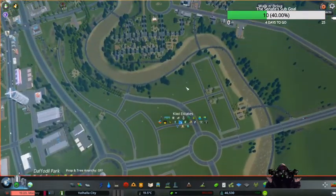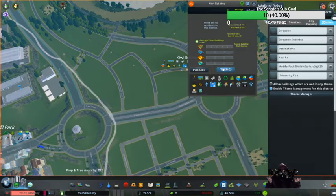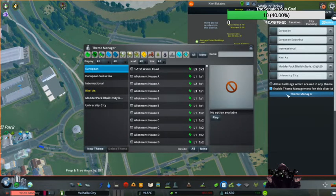We're getting ready to go into our themes. Theme manager, Kiwi adds. We can do this for the UK. Now I can add. What we're going to do is we're going to add things to the theme mix, so I can get this Kiwi as district, and then I'll get the UK lot set up.